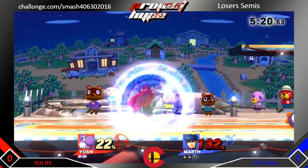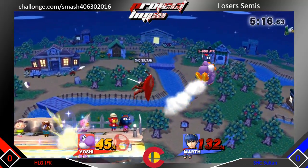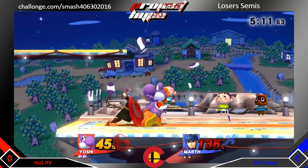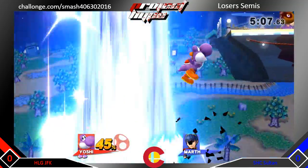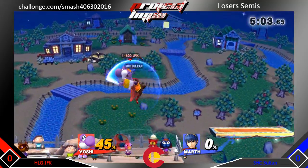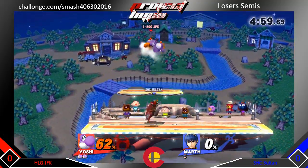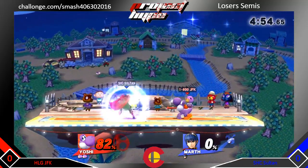JFK wants this game. As we saw in losers quarters, Marth just needs one nice forward smash and it's game — he could take him off at any time. JFK spikes him. It's unfortunate for Sultan. Sultan gets a nice grab — nice patience — and they get a few more exchanges here.